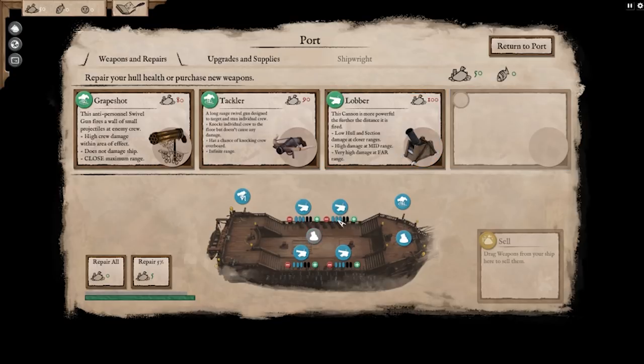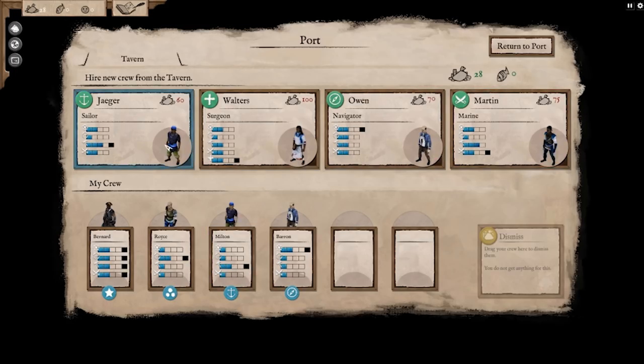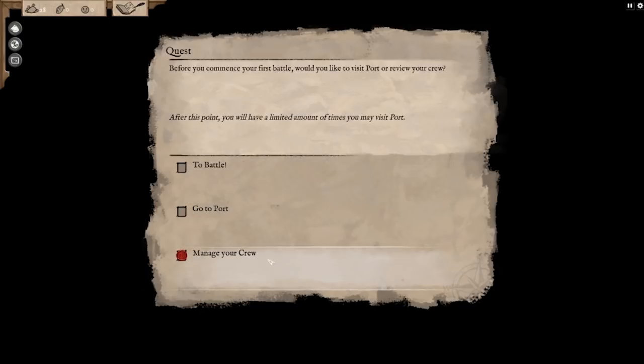I'll get the mortar here, and why don't we just go for an extra cannon. Actually, let me really quickly also visit a tavern. Oh, these guys are fairly expensive. We'll just go with the four crew members for now and sail right back to sea to battle. Let's go.